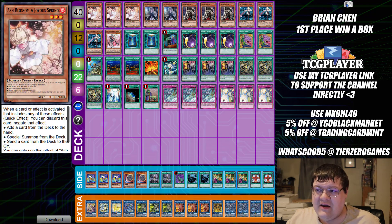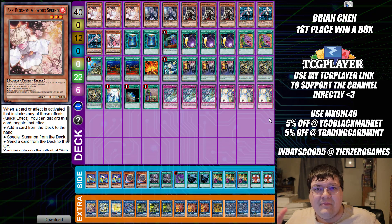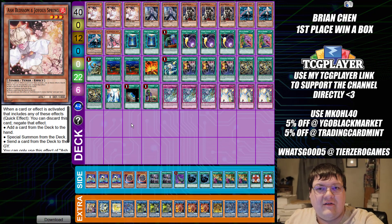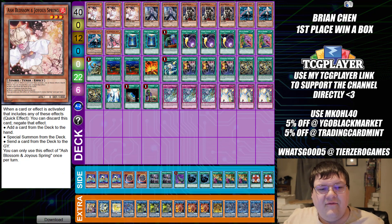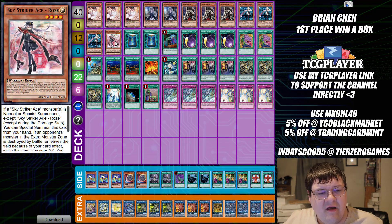Next up we have Sky Striker — this was Brian Chen's first place list. We literally just had the world shocked by the advent of Striker Eldlich this past weekend, so seeing Sky Striker becoming more commonplace in the format is not a bad thing. This deck's prowess is quite amazing — it still has one of the best grind games you could ever want. Having lost Engage is whatever, but the deck still does what it's always wanted to do. I've noticed Rose's value is really starting to drop — the card was really good for a while and it just feels like the value you get out of it isn't as good as it used to be.